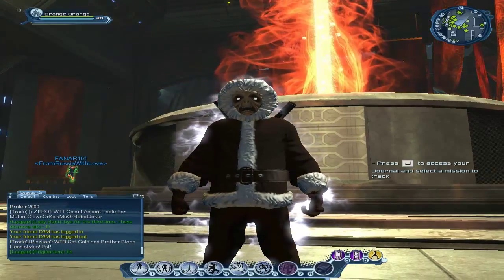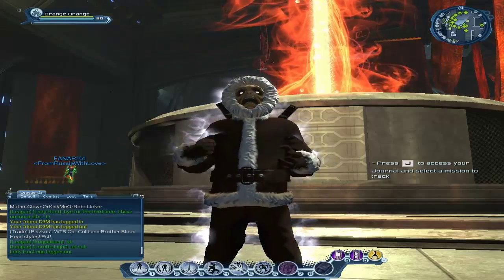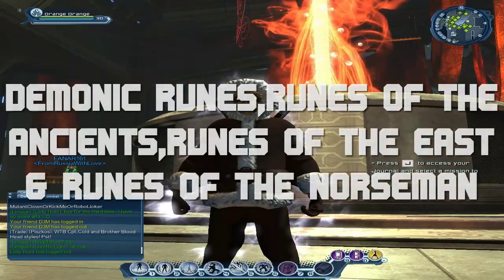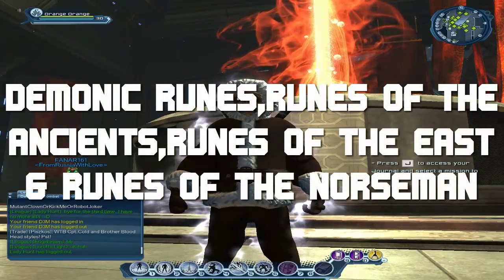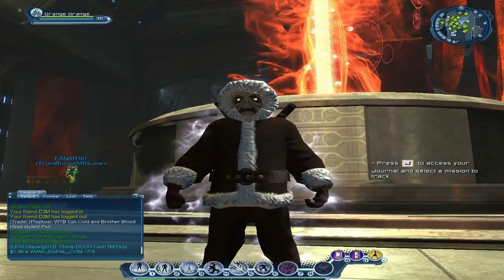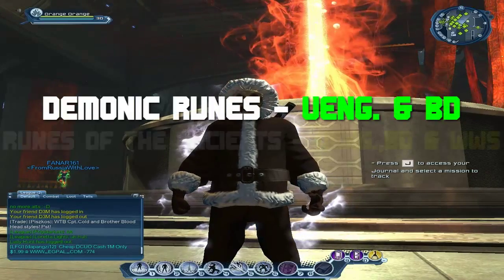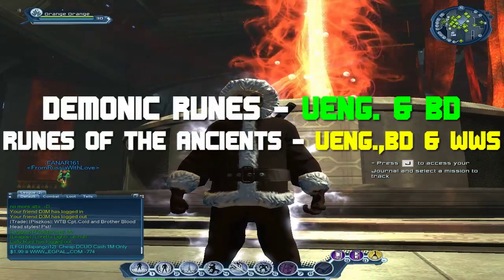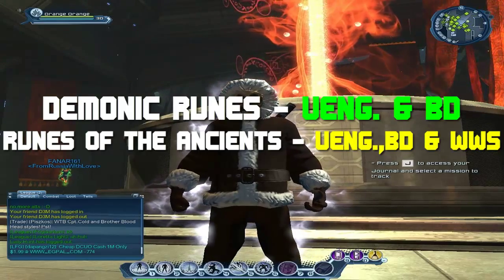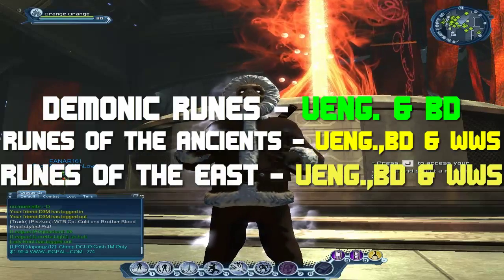Now let's get to the Hand of Fate DLC. From that DLC you will be able to get the Demonic Runes, Runes of the Ancients, Runes of the East, and Runes of the Norsemen. The Demonic Runes you can get from Vengeance and Black Dawn. The Runes of the Ancients you can get from Vengeance, Black Dawn, and Wayward Souls. Runes of the East you can also get from Vengeance, Black Dawn, and Wayward Souls.